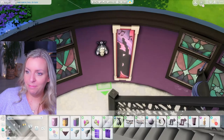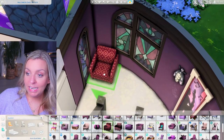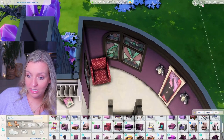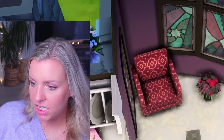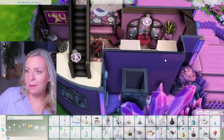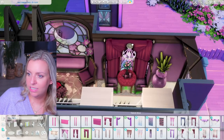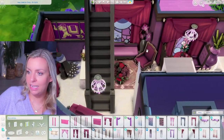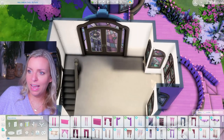Maybe I'll add another chair in this corner — I'll go with this one since we used the table from the Paranormal Stuff pack — and another plant next to it. I'll use a small side table here. I think that's the downstairs area done. I am thinking to use curtains, but the windows are so beautiful you don't really want to cover them up. Maybe I'll just size them up a little — that adds a nice extra bit of decor. I really like this downstairs area.